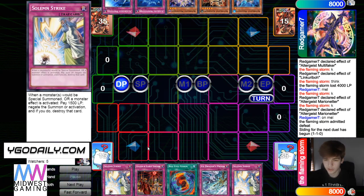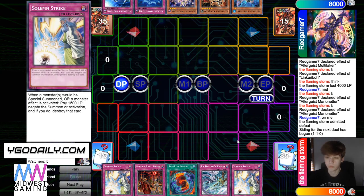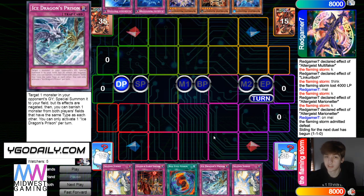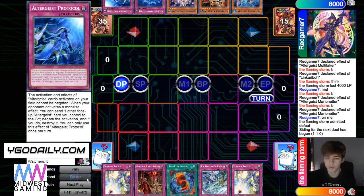Opening hand is Strike, Scarlet, Fusion, Ice Dragon's Prison, Strike. This hand's nice — he has traps that are nice going first or second versus this deck, like this is really nice. Then he has Melusiq, Konkiri, Faker, Manifestation, Proto. And we did see that he chose to go second.